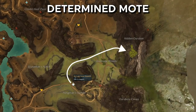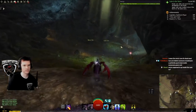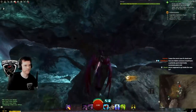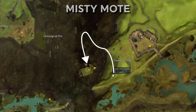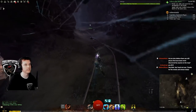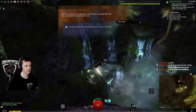Determined Moat: Barricade Camp Waypoint in Harathi Hinterlands, head northeast, enter the cave, and follow the path to reach the moat. Misty Moat: Travelersdale Waypoint in Gandharan Fields, head northwest, enter the tunnel, and follow the path to reach it near the Hero Point.